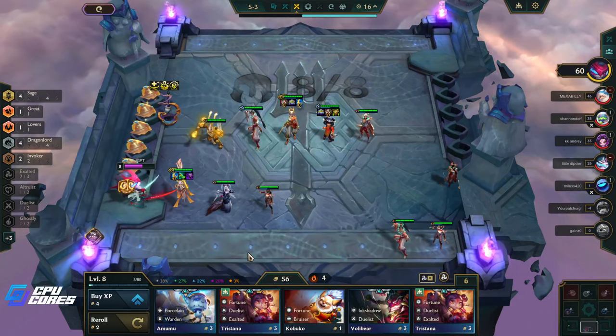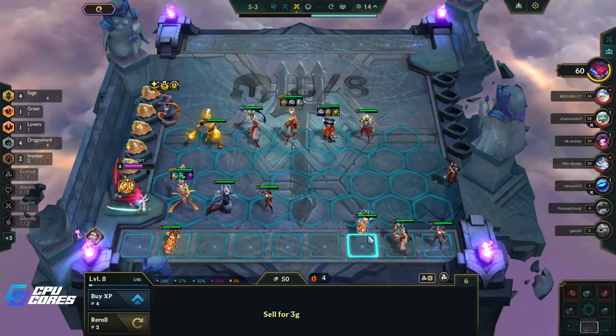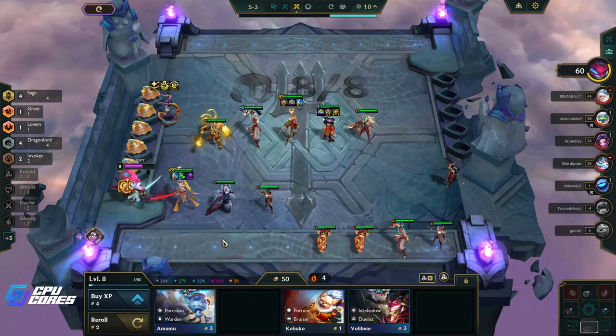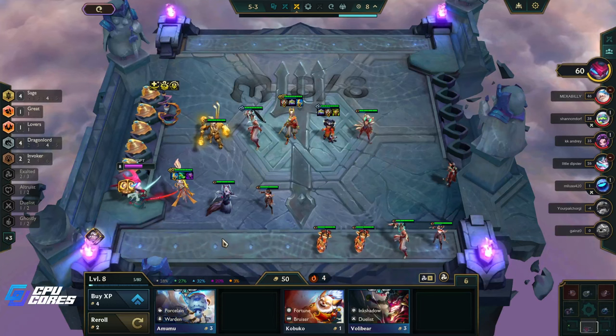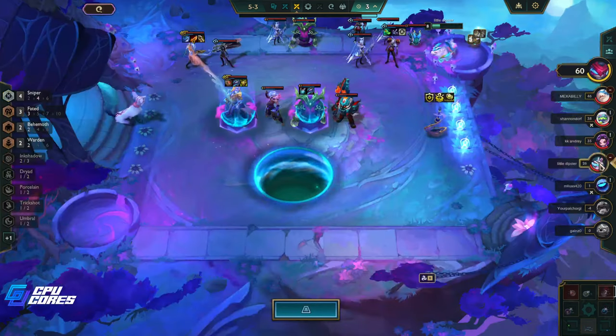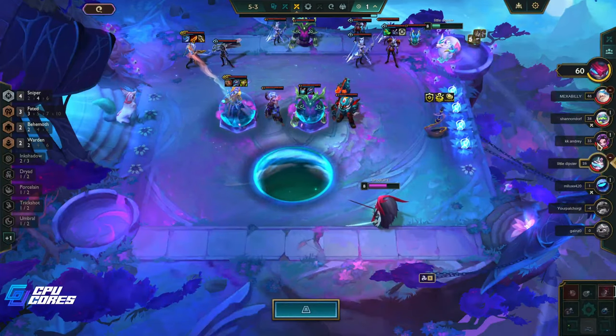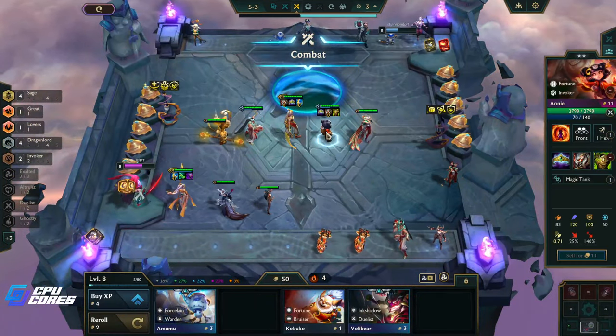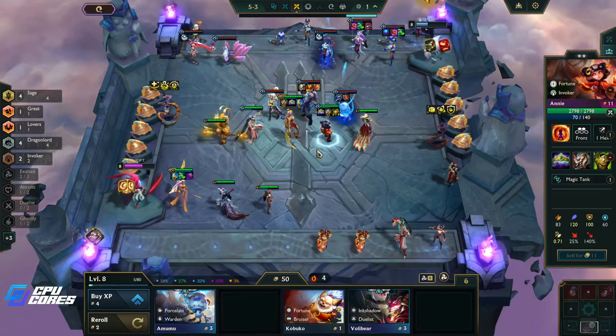Exalted — it is good. Okay, I'll take these. 76 total — once we level up, we'll do it. There's not gonna be that many more fights; this guy is one death away, this guy is at least a couple deaths away. We've now got the two-star Annie — that makes her much better.